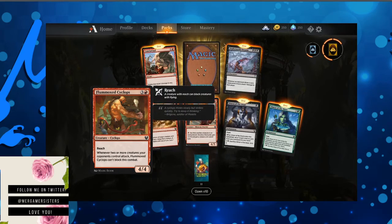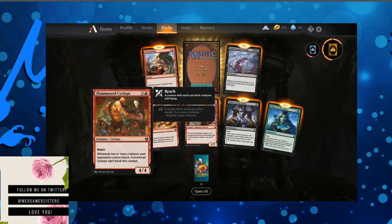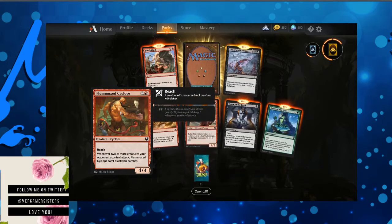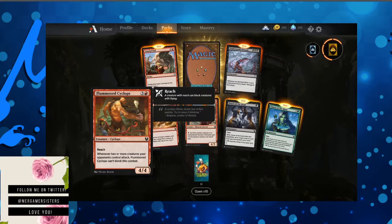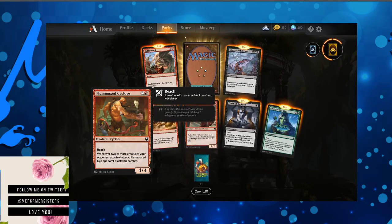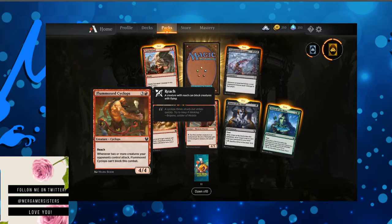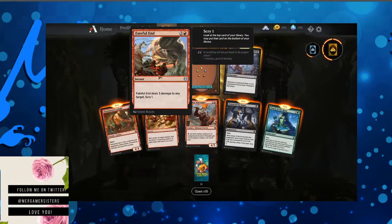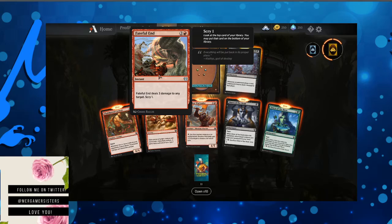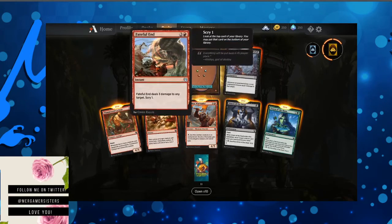Flummoxed Cyclops — is that his head turned? That kind of makes my neck hurt the way he looks. Reach. Whenever two or more creatures your opponents control attack, Flummoxed Cyclops can't block this combat. Fateful End deals three damage to any target, Scry 1 — it's like Lightning Bolt just leveled up.